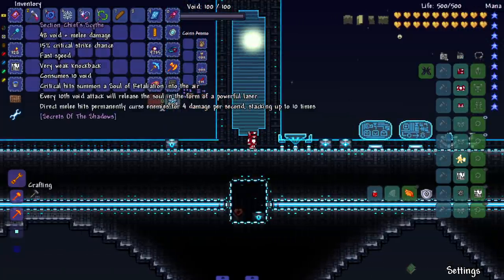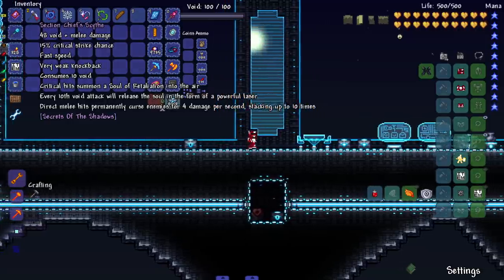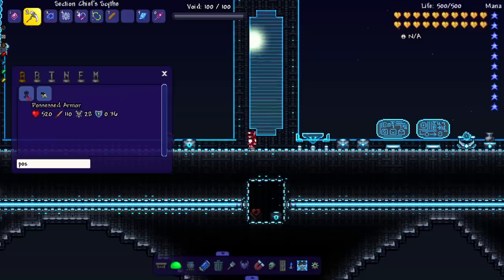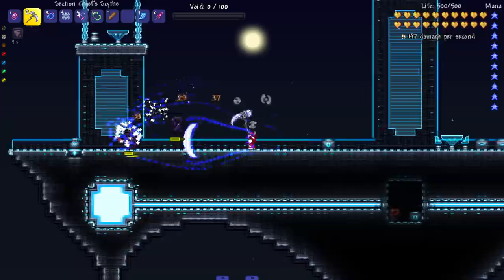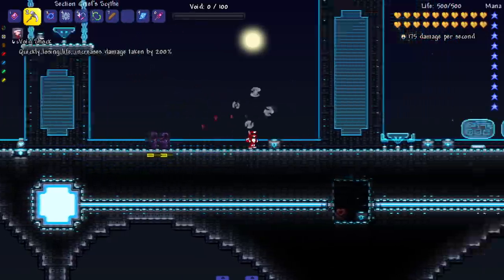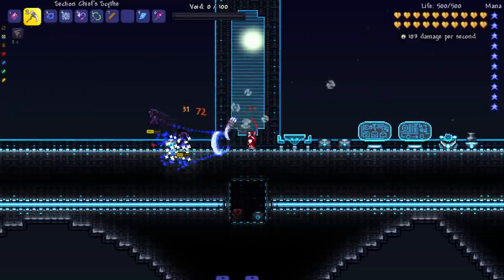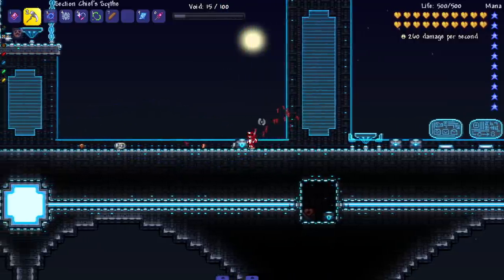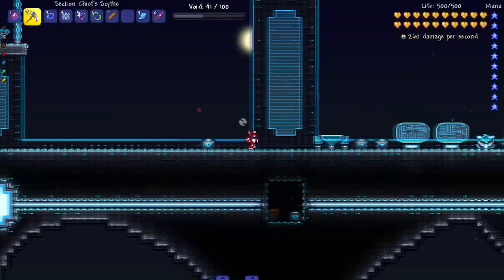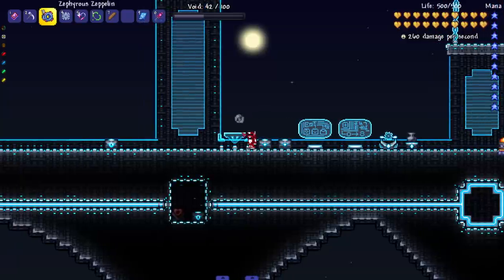This weapon: on critical hit, summons a soul of retaliation into the air; every 10th void attack will release a soul as a powerful laser; direct melee hits permanently curse enemies for melee damage per second, stacking up to 10 times. Let's see it in action — crazy effects, dope effects. And look at that, my void bar is already out. Void shock: quickly losing life, increasing damage taken 200 percent. Got little souls floating around — that's sick.